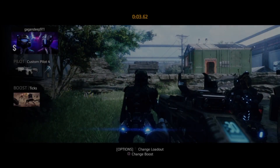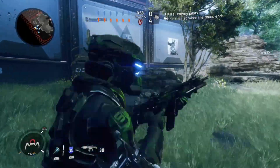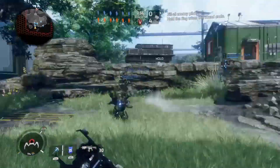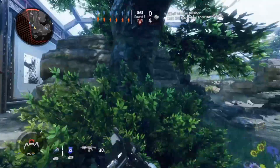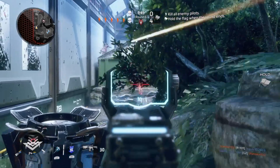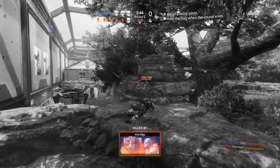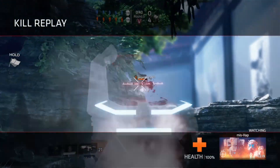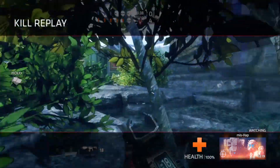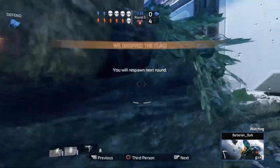I'll flank to the left side and cover somebody, or just follow this guy. This guy threw a grenade and almost killed me. This guy just popped out of nowhere — oh, it's because he was cloaked, that makes sense. Yeah, we're gonna lose this, it's gonna be horrible. Loss.